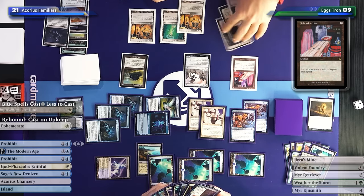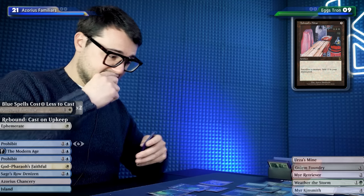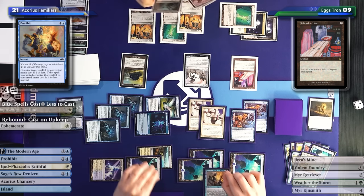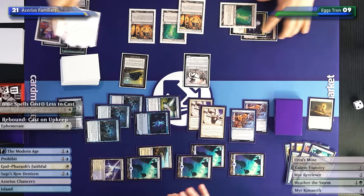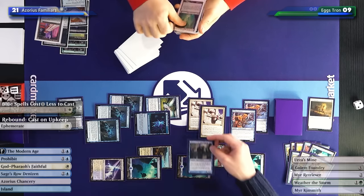Opponent considers going for it with Ashnod's Altar - but because of the two Sunscape Familiars I can pay two and Prohibit the Ashnod's Altar. That's what I'm going to do. Opponent doesn't have another one. Good game! I was a Ghostly Flicker away from the combo but it didn't matter.